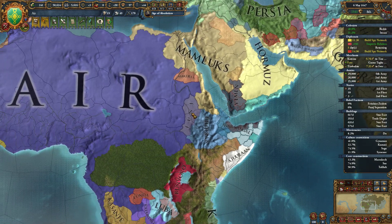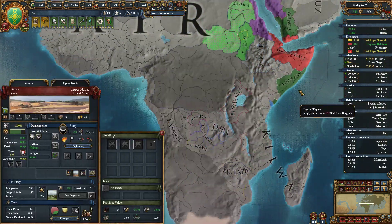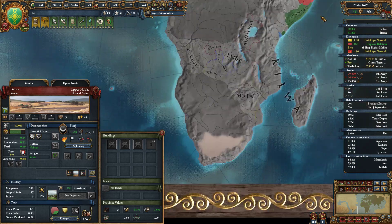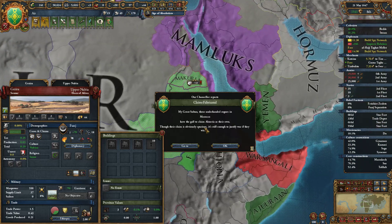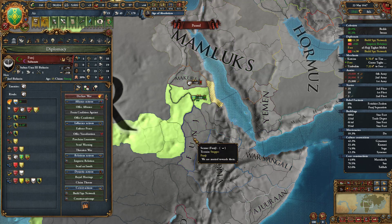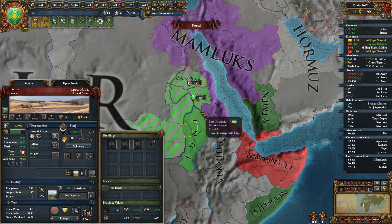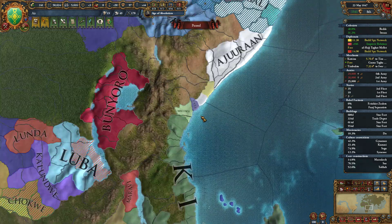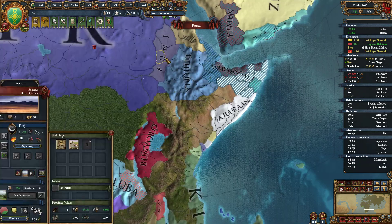What are we going to do? I'm returning one of my diplomats, and we're going to make some claims on Fung over here so we can keep going east. They have only one ally, which is Pate. Transferring trade power to the Mamluks. Where are you? Oh, you're down here — oh my god, you're microscopic. That's why I was having a hard time seeing you.